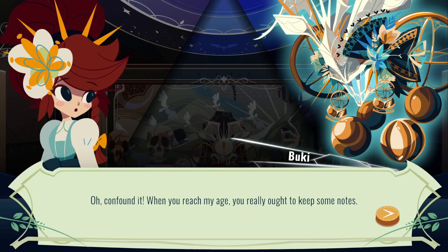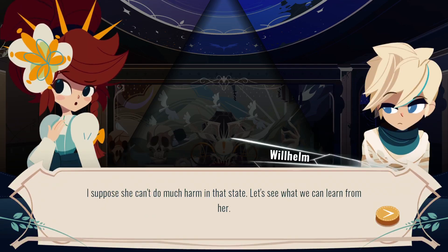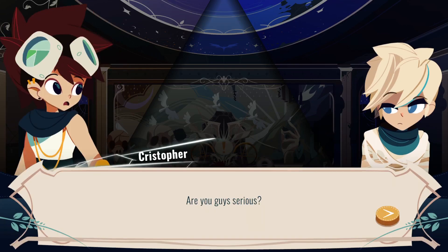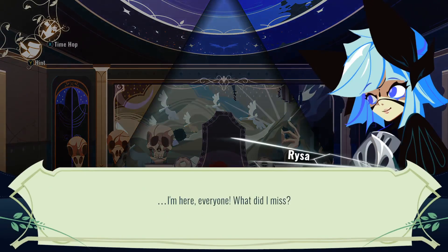Oh, confound it. When you reach my age, you really ought to keep some notes. Well, she is certainly unique. Perhaps we should bring her with us. We're gonna lug that around? Maestro? I suppose she can't do much harm in that state. Let's see what we can learn from her. Also, we're just gonna rob the museum — just walk in and steal one of the exhibits. Buki's head was added to your back. Yeah, we just stole an exhibit.